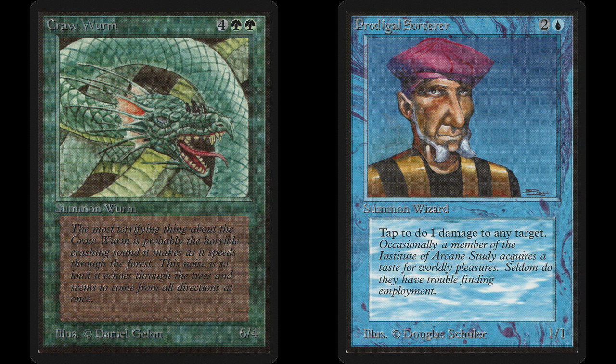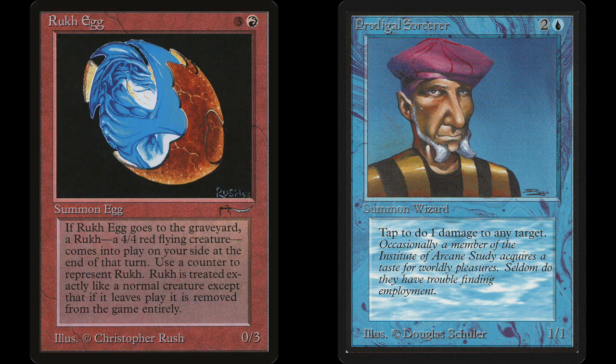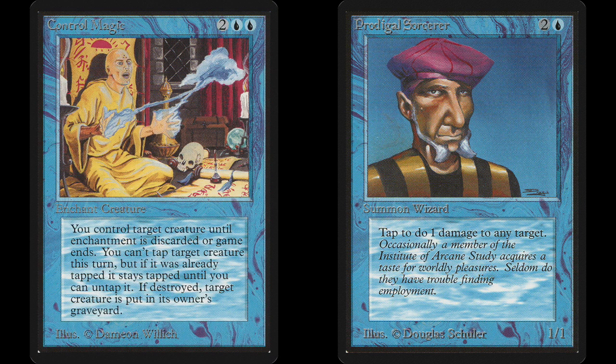But why stop at your opponent's creatures? You can use the Prodigal Sorcerer against any target, including your own creatures. So if your Merfolk has two Wanderlusts and a Paralyze on it, you can tap your Sorcerer to stop the 2 points of damage per turn. If you've got Sorcerers out, you can have fun with other bizarre creatures that you want to kill, like the Roc Egg, a 0/3 creature that gives you a 4/4 flying token creature if it dies. Or if your opponent is trying to steal a 1-toughness creature, you can kill it as he casts Control Magic.